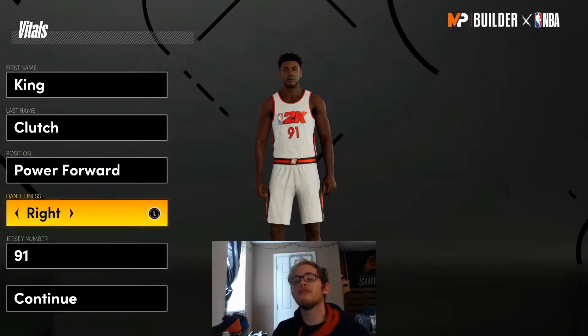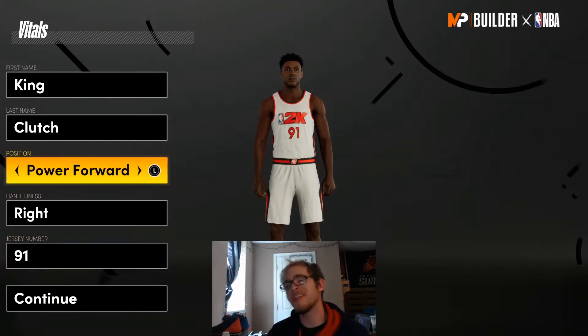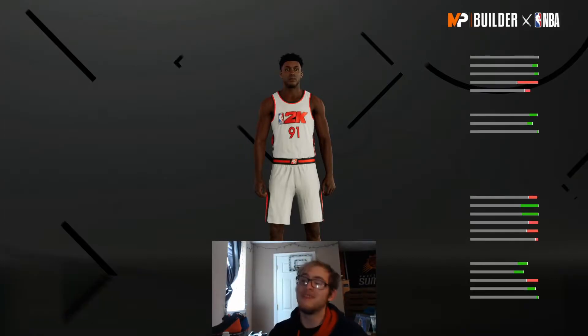I'm going to be making this build as a power forward and I'm going to go with jersey number 91. You can definitely go with center if you want, but I'm going to go with the power forward.